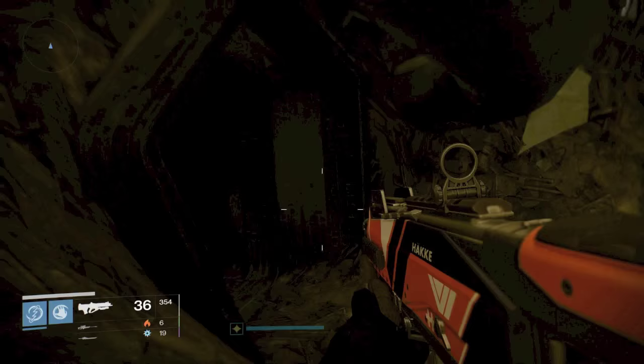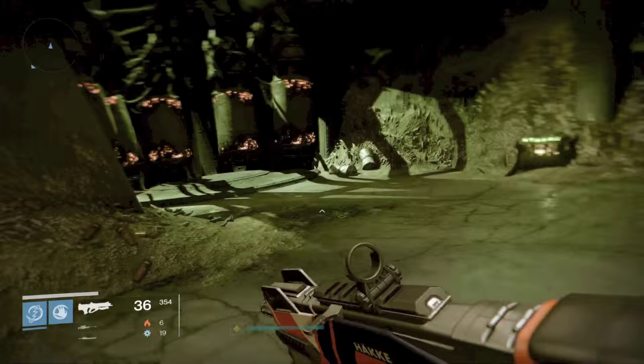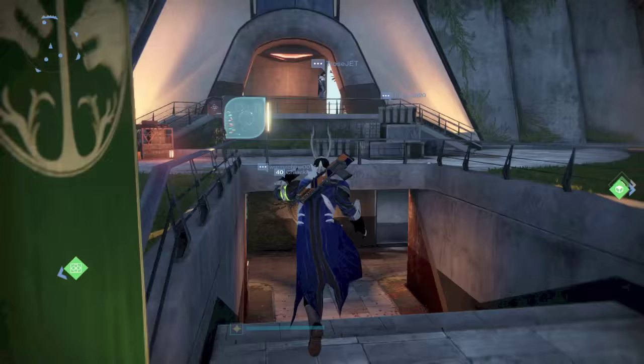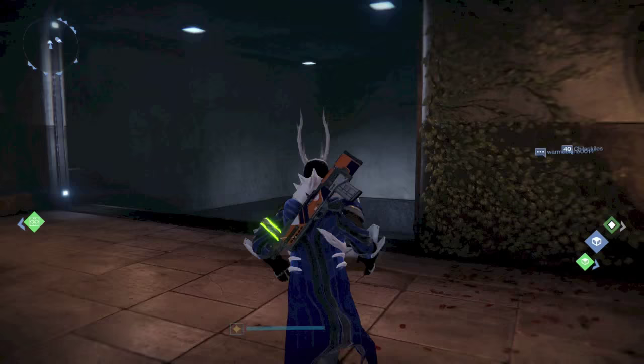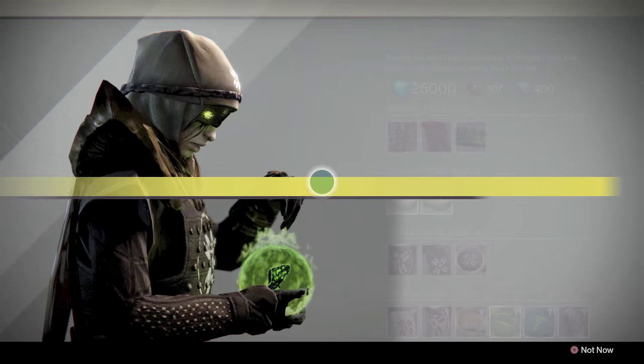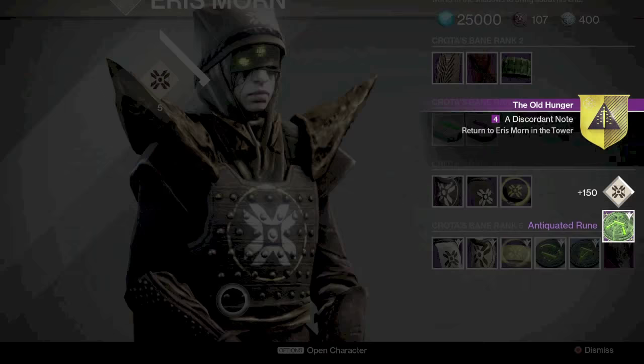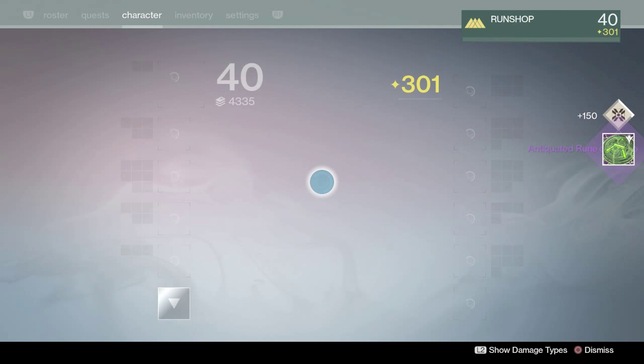You're just going to continuously do this loop over and over. If you are going on a dry spell and you're not having any chests spawn for like five minutes, go to orbit and come back in. But you're really not going to have a dry spell — there have been points where I've gotten like six chests in a row. Once you get the materials, go back to Eris and buy the Braced Frame. Now you need to get 30 Calcified Fragments for the next part of the Hunger Pangs quest line to show up.